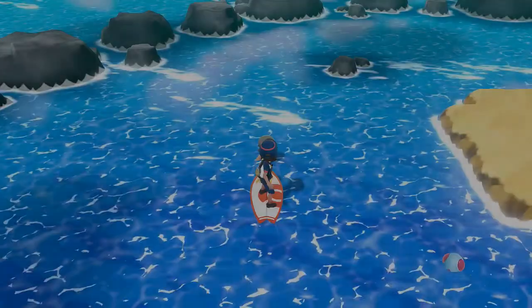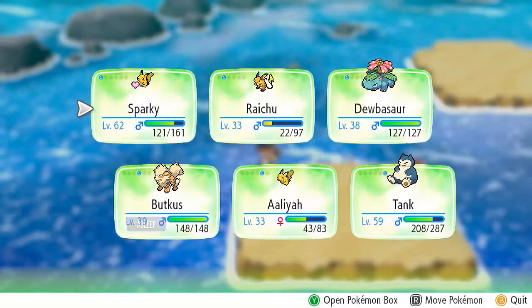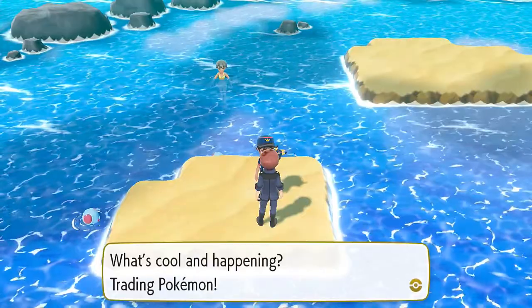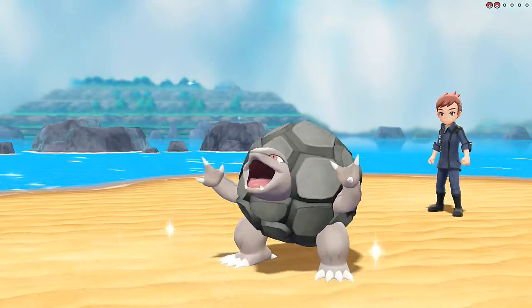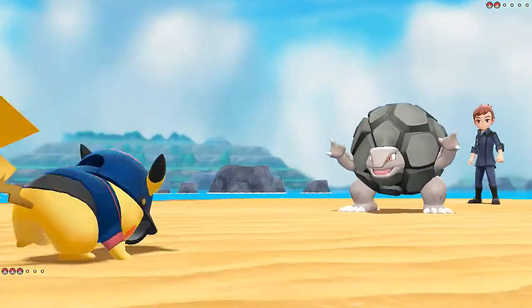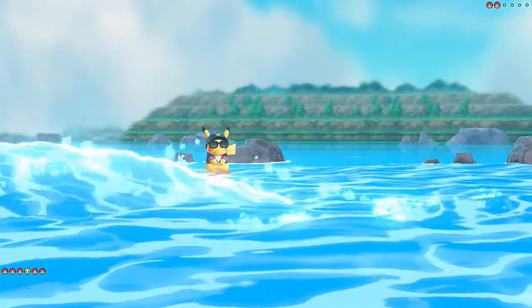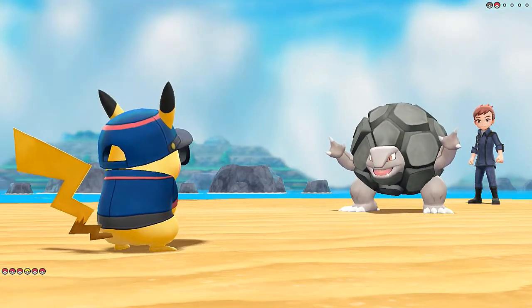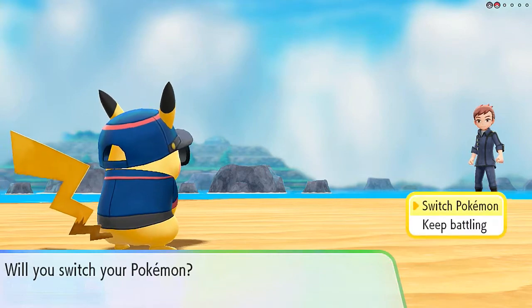Now we just have to battle one more trainer without getting caught up. Bud Kiss is asleep so we'll go with someone else. Taking on Marty — he's coming out with a Golem. Splishy Splash all the way — critical hit! Golem had no chance. More experience and he's about to come out with a Pinsir. We use Floaty Fall — nearly beats Pinsir in one shot. Pinsir goes for X-Scissor but we dodge and finish with Thunderbolt. Pinsir down — no more trainer Marty!